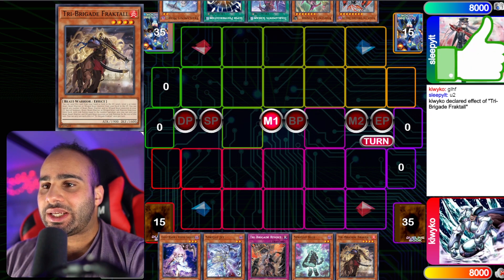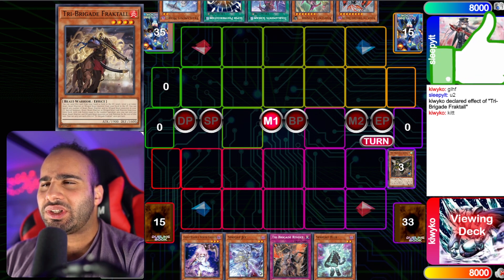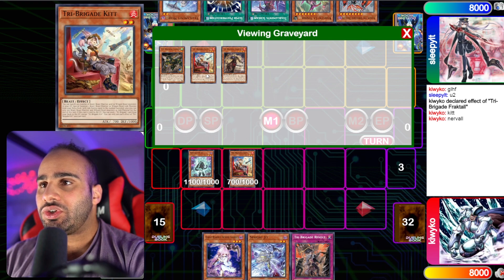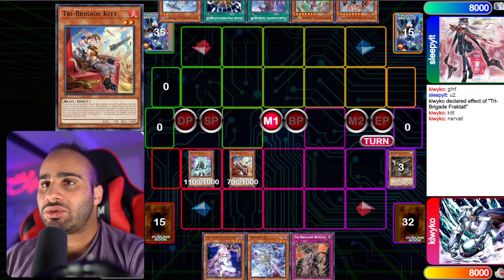First things first, Fractail effect — obviously send the most likely Kit, and then Nerval, and then search the Keras. I think this is usually what you do in a combo. That's going to be a Kit, and the reason why this is weird is because if you banish two, your Elf can't really revive back a Kit so that you can use the effect again. You can also banish one, but still you won't be able to revive back the Kit, so usually you try to search the Keras here, just to give your Elf a little more flexibility and aggressiveness.